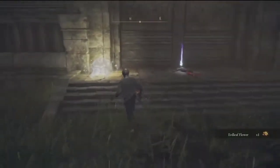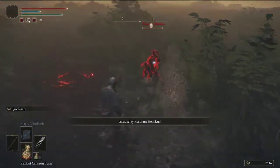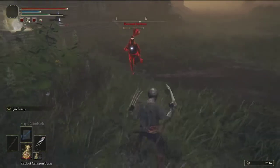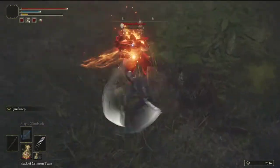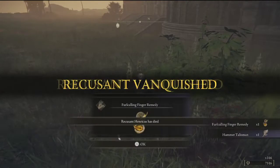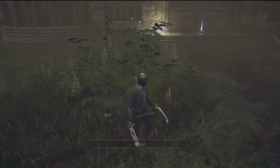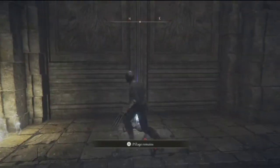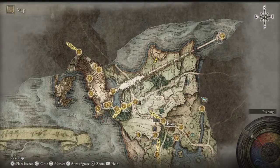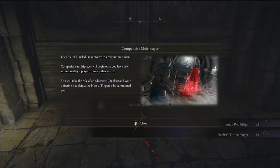That's probably a golem that'll wake up more of these. Oh gosh, Recusant Henrikus! It's a lair — he tried to heal but we got him. We got Recusant Henrikus without taking any damage whatsoever. We got another Furlcalling Finger Remedy and the Hammer Talisman — very nice. I was not expecting that at all. If you're looking for that exact encounter on the map, just head from the Storm Hill Shack north-northeast to this little structure here, and you will find you'll get invaded by Henrikus.